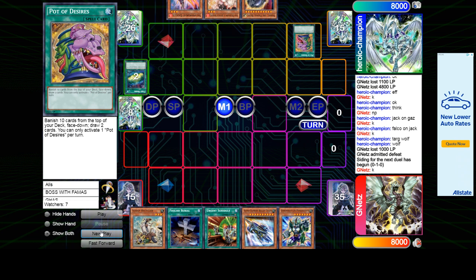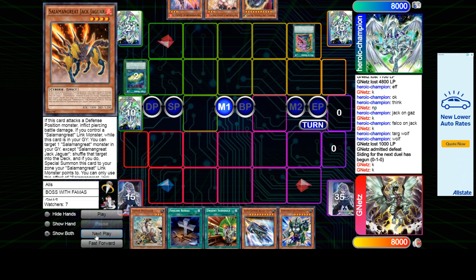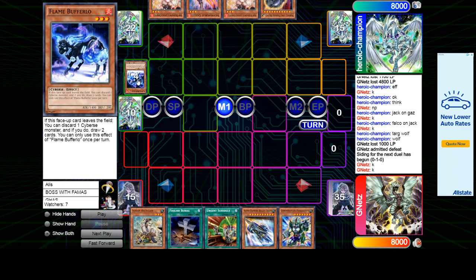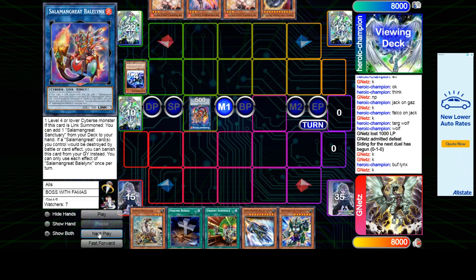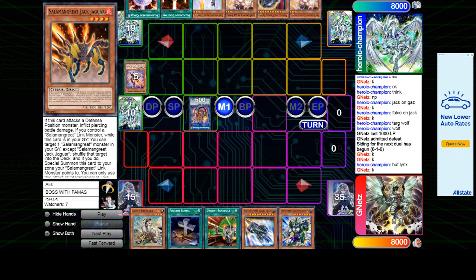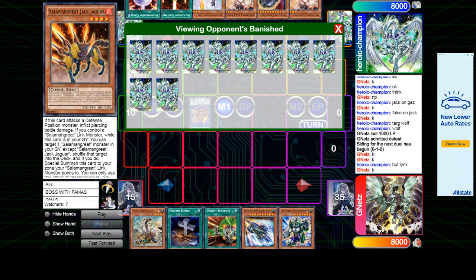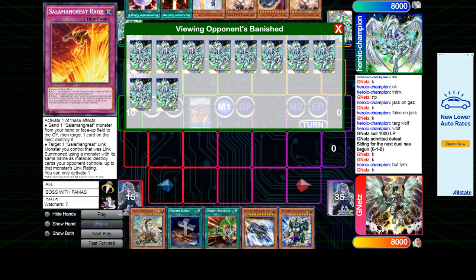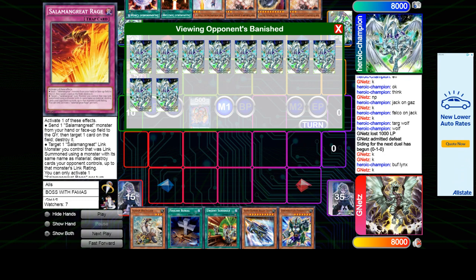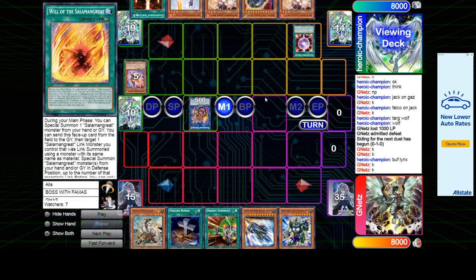Kind of weird he didn't go for Gazelle first — I feel like that's what you'd go for so you can get Sanctuary before Desires, just because it's kind of like a guaranteed play. It saves you from needing an extender to make that relinked Wolf. Normal Buffalo, get rid of it, make Bailings — he's gonna get Buffalo and Bailings so he does have Sanctuary in deck. He banished Jack and Rage off Desires. Most people only play two Jacks, so that's just unfortunate — the two Jacks hurts a lot.